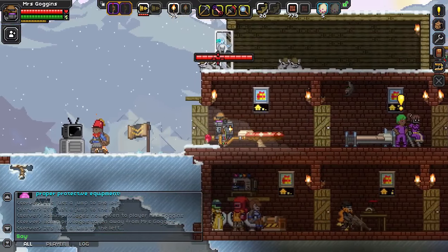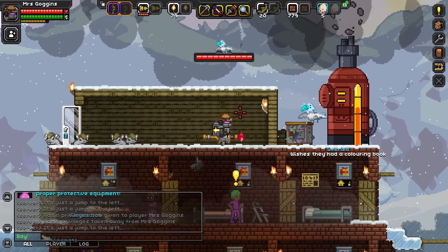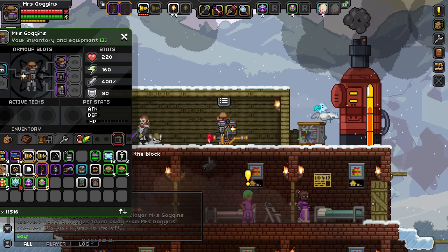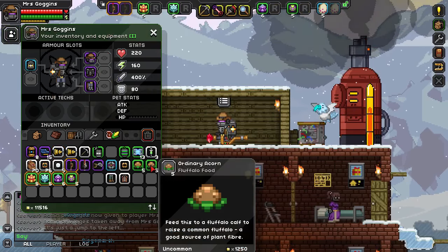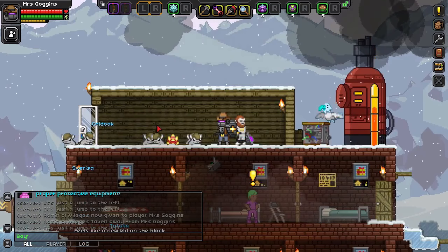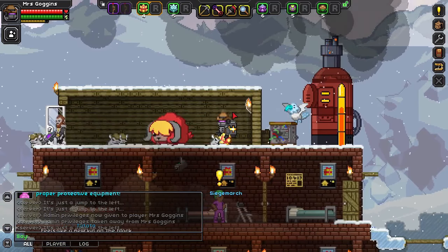Oh look — my Fluffalos are ready! They look very small and cute. Thankfully they don't seem to toss themselves off the roof. Let's feed them then. So let's put some of this food in my inventory: poison pear, electric eggplant, frosty fig, blazing berry, and ordinary acorn. Let me just toss it to them — eat! Bloody hell! Oh, that's how you do it — you just literally do that. That was quick.